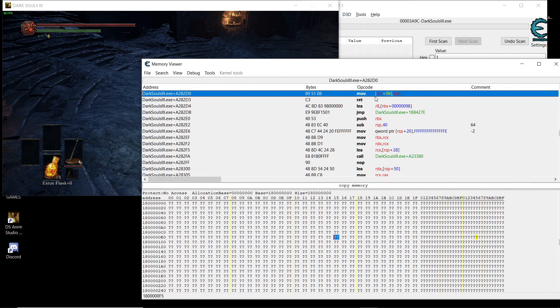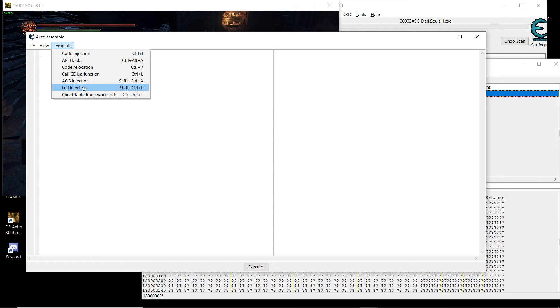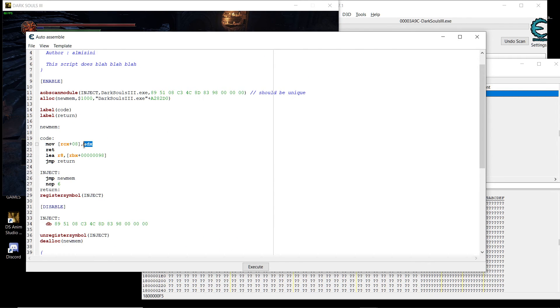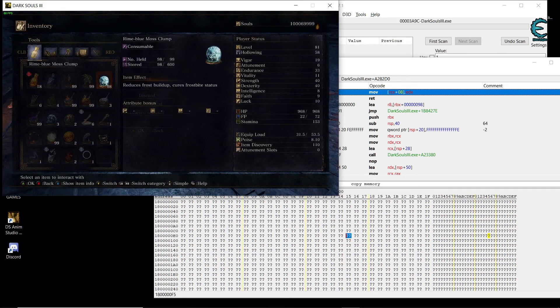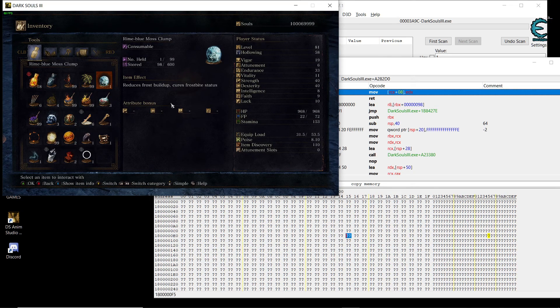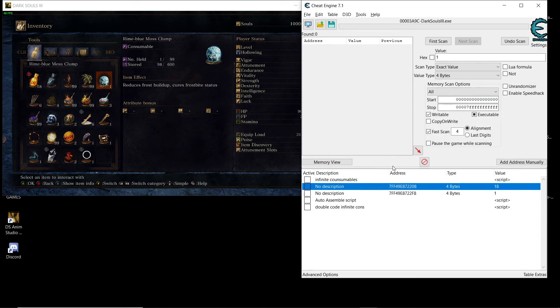So I was thinking: go to the disassembler, go inside, go to Tools > Auto Assemble > Template > AOB Injection. But it turns out when you add 99 it's gonna put 99 and do what we want, but there is one problem: when you have one item in your inventory...